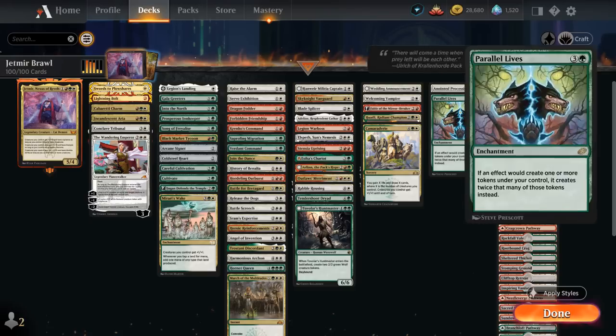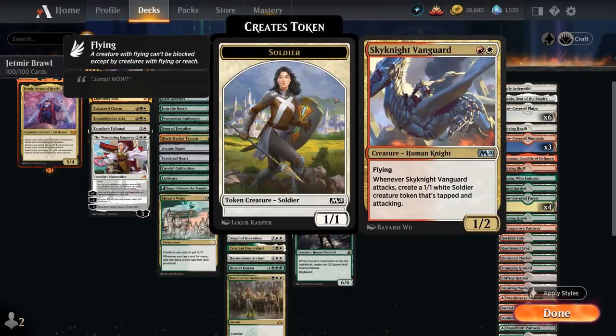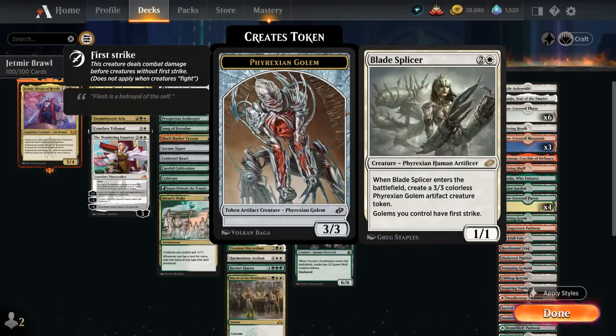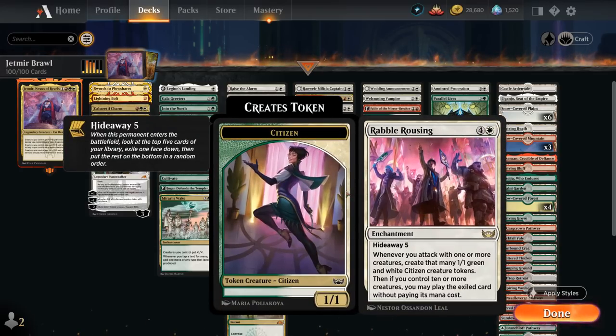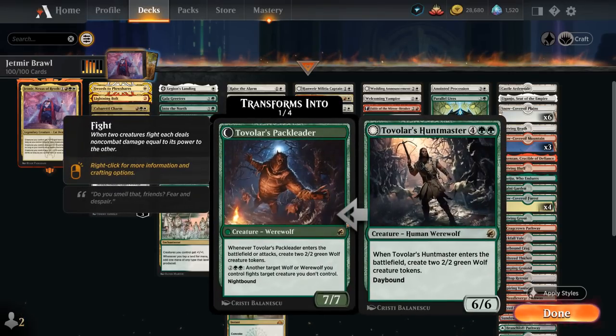In the repeatable token makers category: Militia Captain can potentially transform into Westfail Cult Leader, spawning an additional 1/1 token every turn. Sky Knight Vanguard, Adanto, and Legion Warboss make attacking tokens when they attack. Blade Splicer makes a 3/3 Golem token that can also gain First Strike. Elspeth makes a pair of 1/1 Soldier tokens and Arlin makes a pair of 2/2 Wolf tokens. Stencila Uprising and Outlaw's Merriment can make tokens repeatedly. Siegehorn Chariot can copy some of our creature tokens. Rebel Rousing from Streets of New Cappenna makes 1/1 tokens for each attacking creature with Hideaway potentially casting a spell for free. Tendershoot Dryad makes 1/1 Saprolings each turn, and Tovolar Soundmaster during nighttime can keep making a pair of Wolf tokens when it attacks.